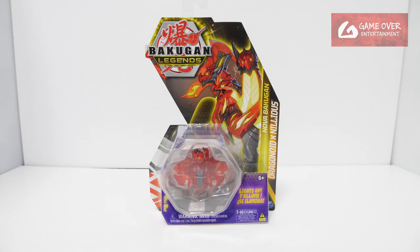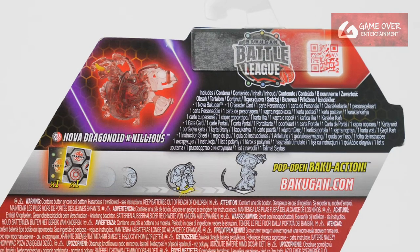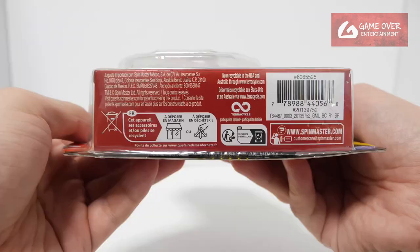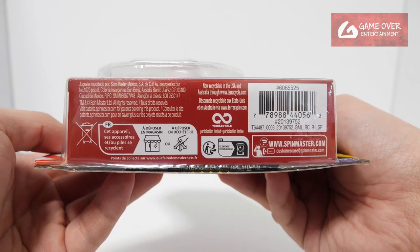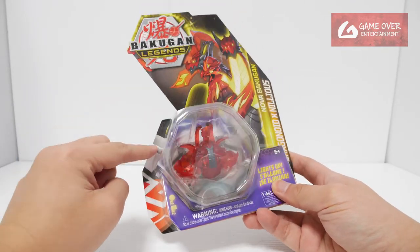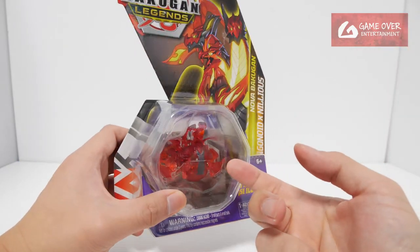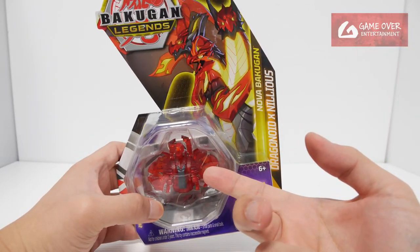Anyway, have a look at the front and the back. What's included is one gate card, one character card, and Nova Dragonoid X Nelius. Have a look at the barcode in case you're interested. From the box you can tell that it's a Darkus and Pyrrhus fusion, but mainly for the toy it's quite obvious that it's a Pyrrhus base.